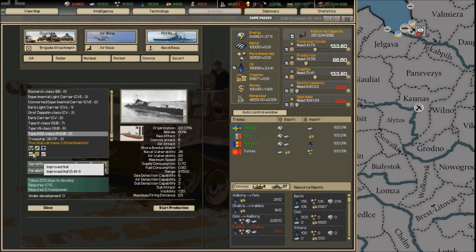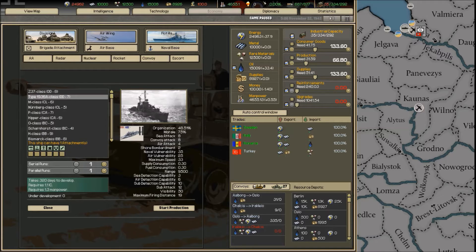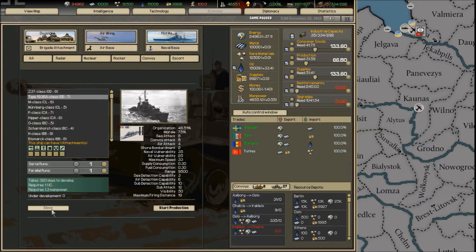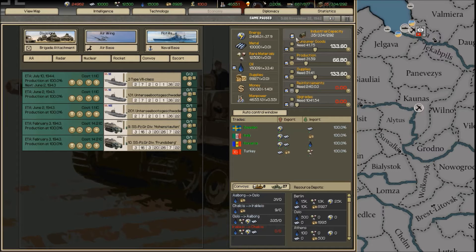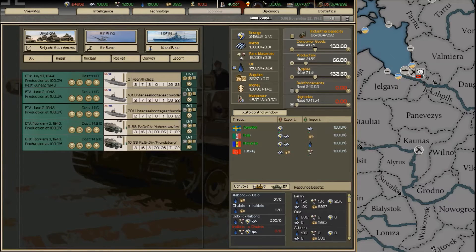Every single battleship model is included, right through to heavy submarines and float planes, with attachments like torpedoes discovered in the tech trees, improved hulls, and more. Each model serves various purposes — escort carriers are used to hunt subs. Naval vessels don't cost a lot of IC but take a long time to build, so you've got to plan your naval strategy well ahead; you can't just decide to build battleships in 1940 when they take two or three years to build.